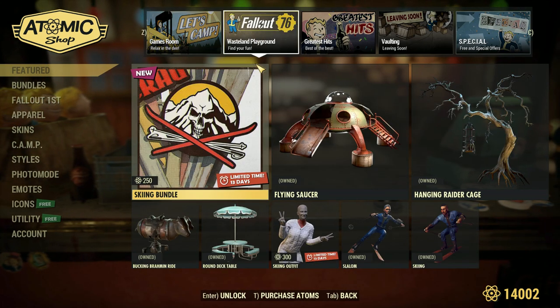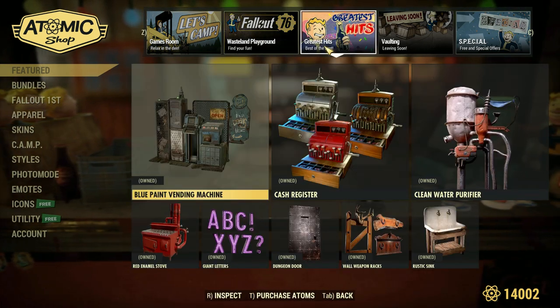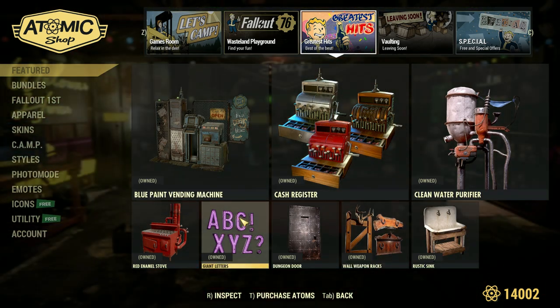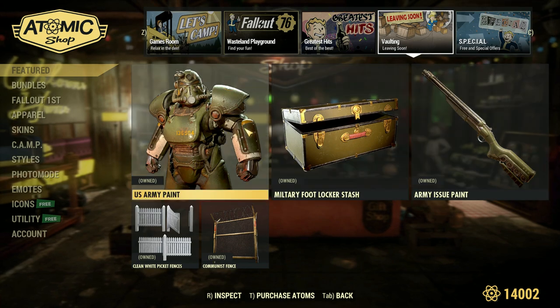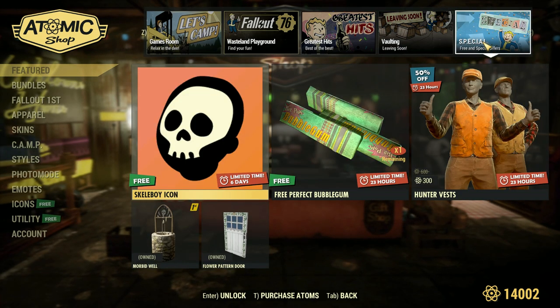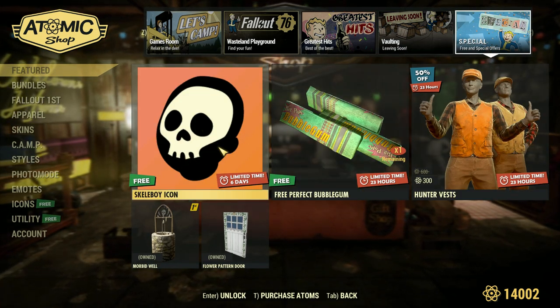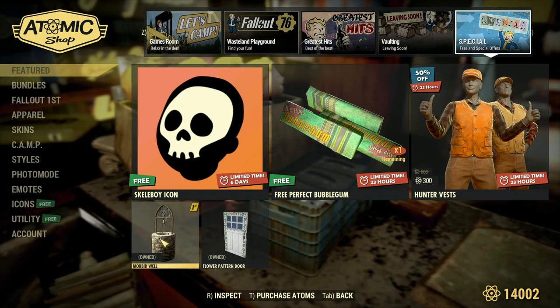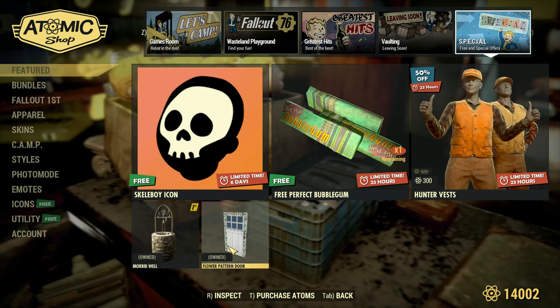Moving on to the second page we do have the stuff from last week. Over in Greatest Hits we do have the Utility Room Bundle which actually has some pretty good stuff in here. Then going over into Vaulting we have the stuff from two weeks ago. Then over in Special we do have a free icon, some free bubble gum, the Hunter's Vest, the new Fallout First item of the month called the Morbid Well, and then the Flower Pattern Door.